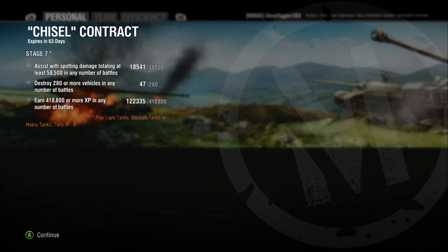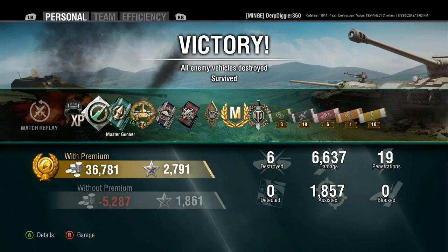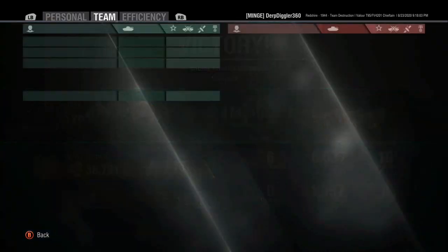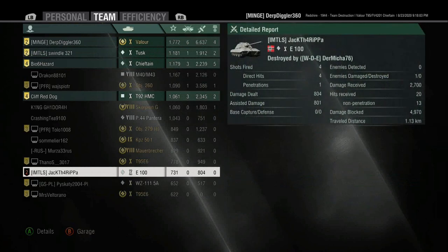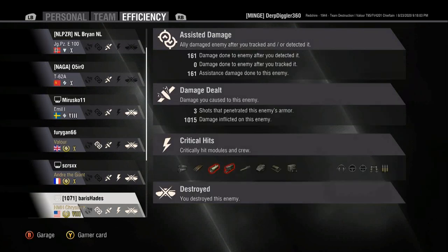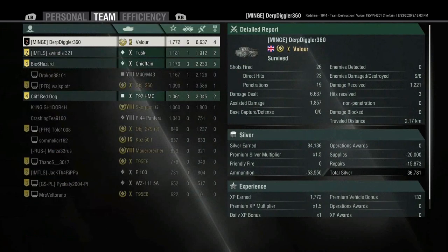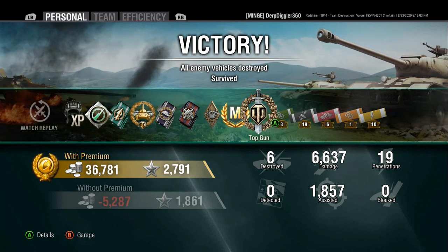Just a nice game on Red Shire with Jack and Swindle. We got 6.6k damage, 6 kills, 26 shots, 23 hits, 19 pens. High Calibre, Top Gun, 1700 base XP. It's really annoying that game recorded without sound, especially when it would have been on the channel ages ago if it wasn't for that. This is the first time the Valor has been on my channel. But yeah - the Valor as a whole package is a good tank, but it's one that frustrates me and I don't play it all that often. I hope you enjoyed the video and I'll catch you next time. Bye.